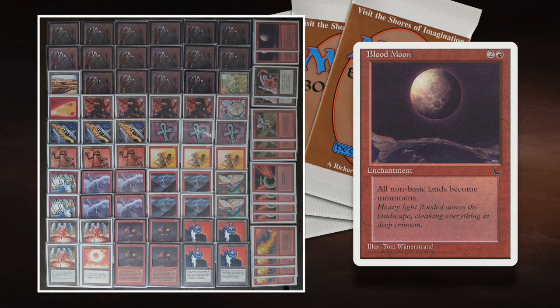You might be thinking — what about his own Mishra's Factory? Well, the question is always: who are you hurting more, your opponent or yourself? With Blood Moon in this specific deck, you're definitely hurting your opponent more, because you're playing Mono Red and can still play everything. Okay, maybe your Mishra's Factory becomes a non-basic mountain — fine. Let your opponent deal with the Blood Moon and then you get your Mishra's Factory back. That's not a bad deal.